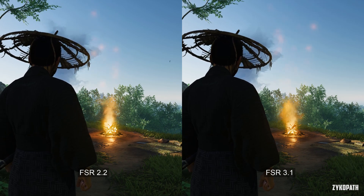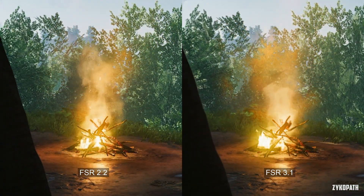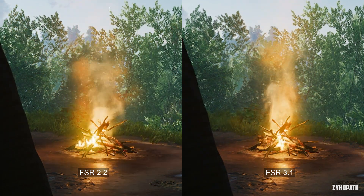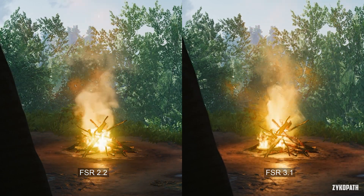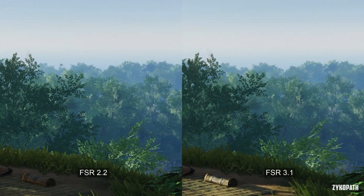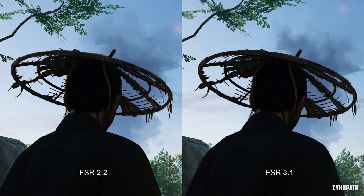Looking at the fire, FSR 2.2 actually handled it pretty well without pixelizing the flames or smoke, and FSR 3.1 doesn't look any different there. However, looking at the floating embers when they pass in front of trees — previously the trees had artifacting and shimmering for several frames after the embers floated by, and now this is completely fixed. Another shot showcases how well FSR 3.1 now handles shimmering, and this improvement can also be seen on Jin's straw hat.